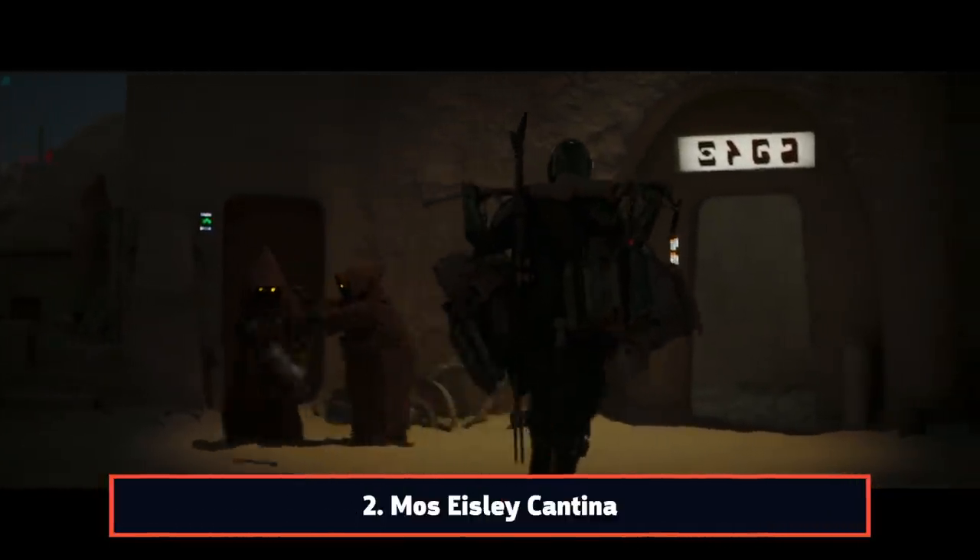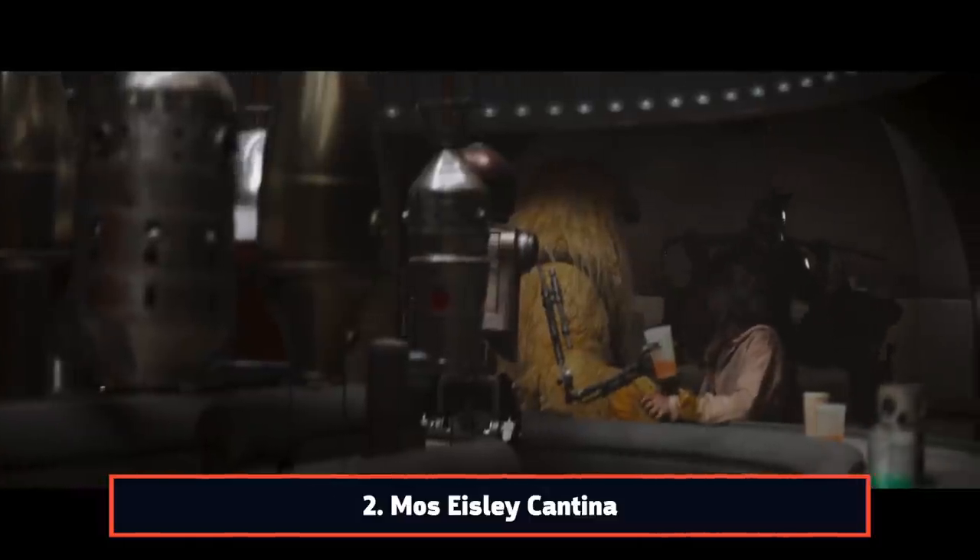Before leaving Mos Eisley, Mando stops by the cantina that first appeared in A New Hope. The recreation of this location is pretty spot on, with plenty of scum and villainy milling around.